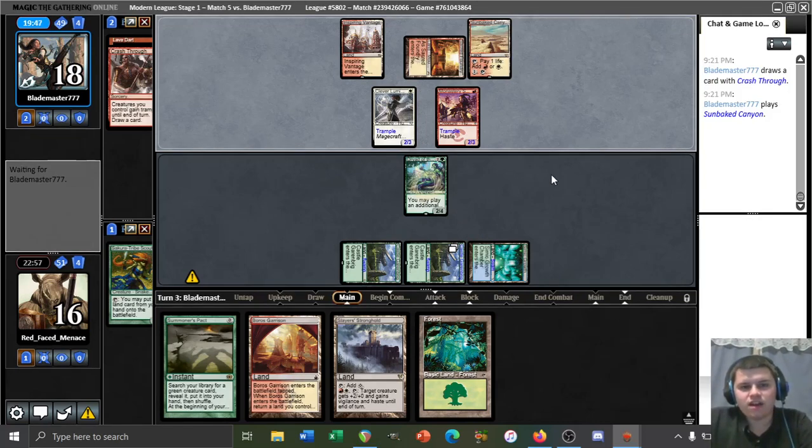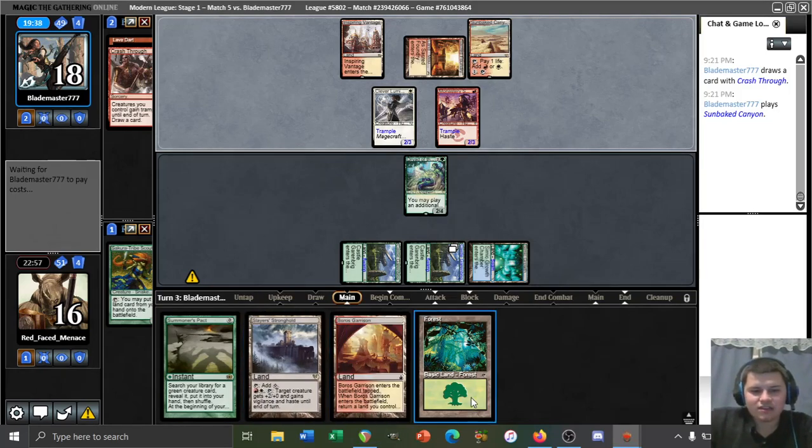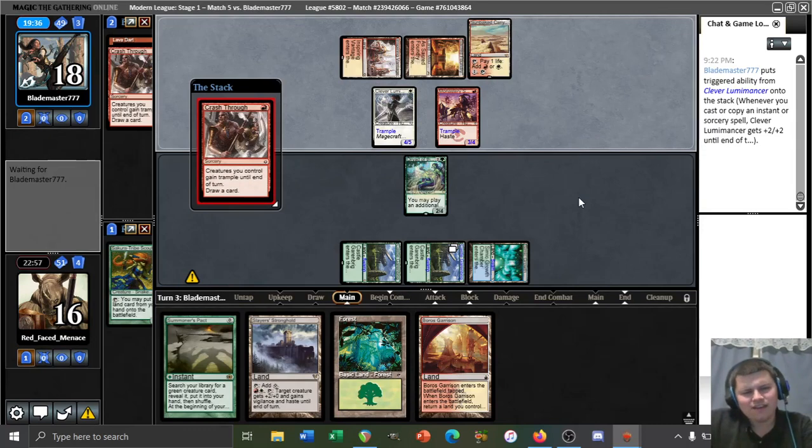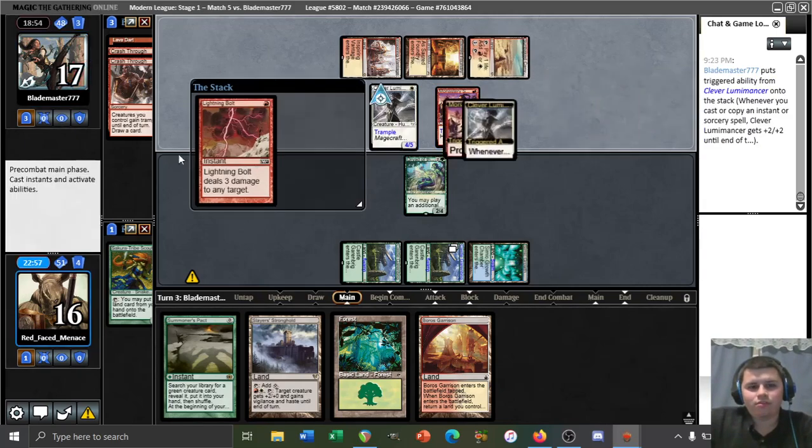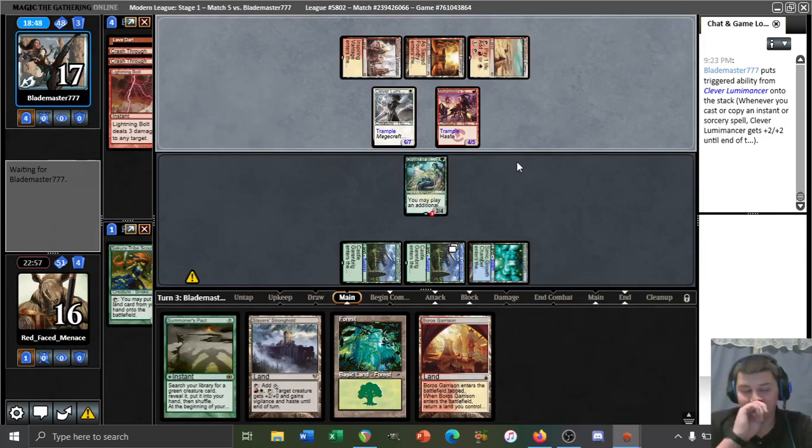It's probably correct not to block — we potentially just win with Dryad triggering Titan. Better to try to win than to try not to lose in a scenario like this; otherwise we don't have a good route to actually win. Another Crash Through is interesting. We're looking at seven damage here plus one from lava dart — that's 11 on board. If they had a bolt it would be 14 plus two with the dart — we'd just be really dead. They lava dart and bolt our Dryad, then swing — that's still a lot coming in.